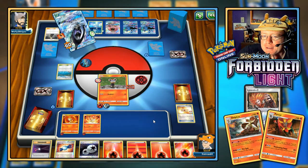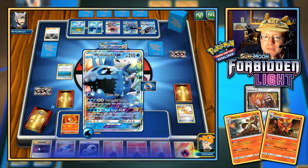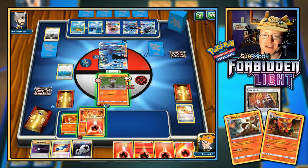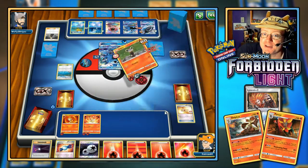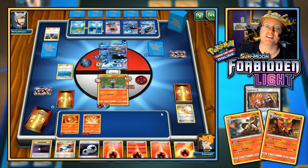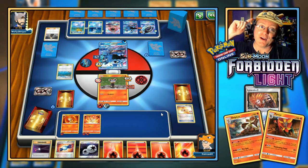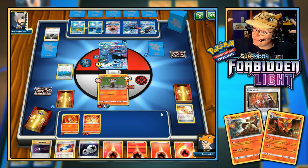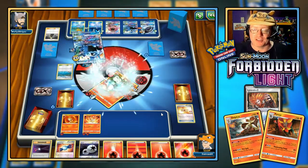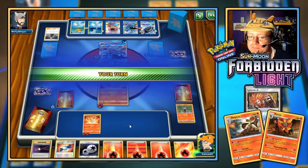They hit me for another 40 due to weakness. If I get a Pyroar off the top of the deck next turn, I might just forfeit. I don't want to bore everyone with pointless footage if I have no chance to turn things around. But if there's a chance, I'll stick it out.